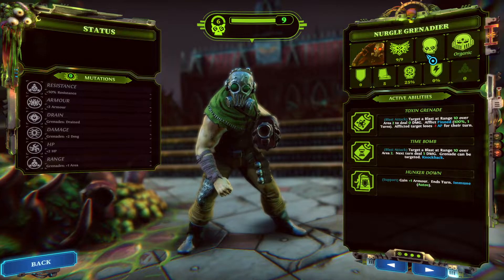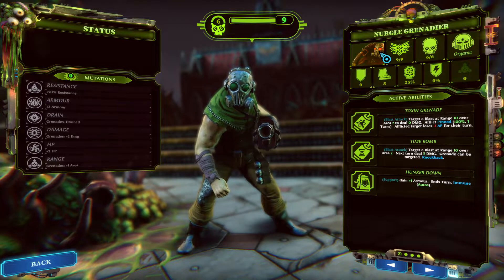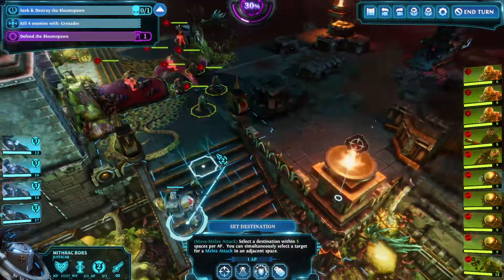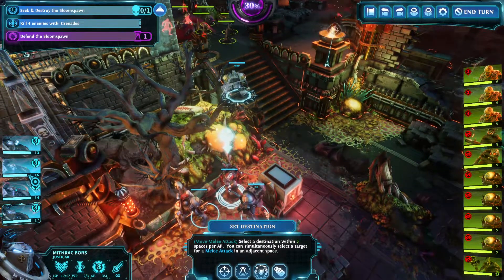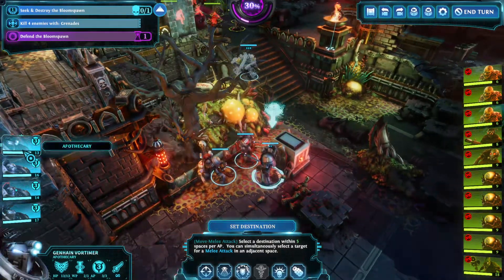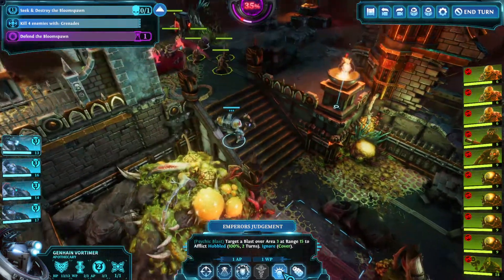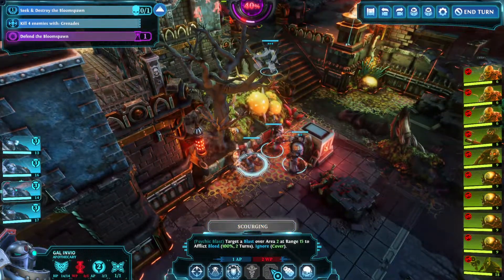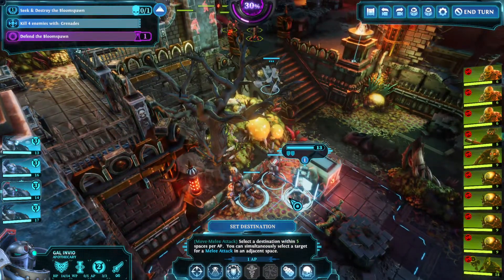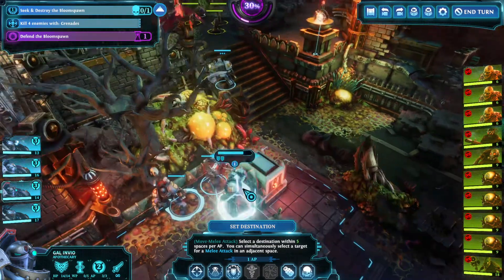Come on, game. You'll never be able to stun these guys with 6 stun points, because they will die before. Probably the best choice would be to throw a grenade and make them bleed. And I think that's exactly what I will do — if I had the willpower points. I forgot about this. I should be more careful with some things.